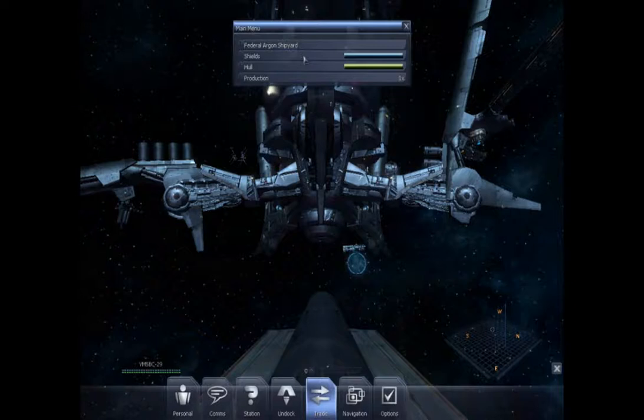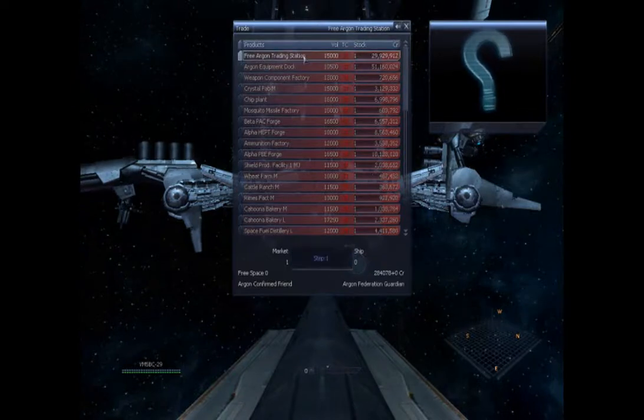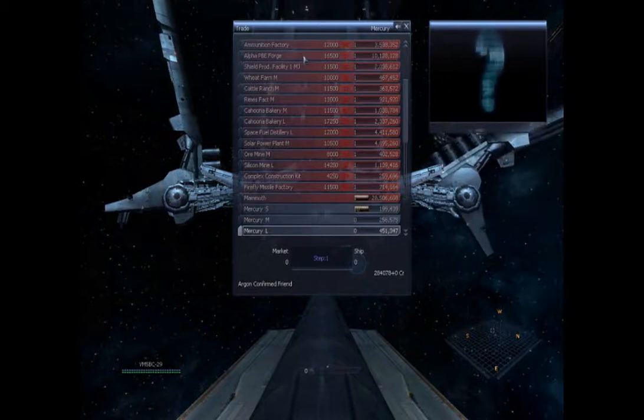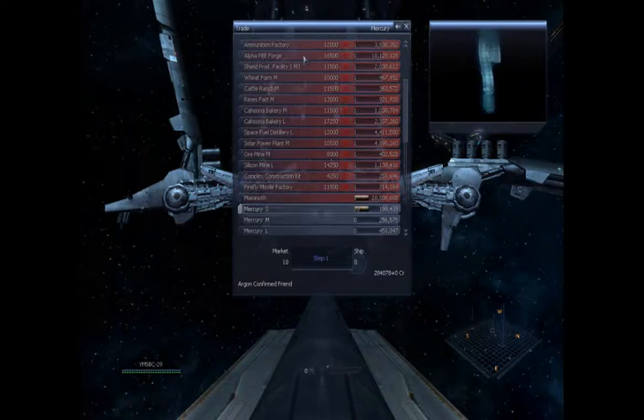So we're going to end up selling the Buster first and buying a Mercury. The Buster is worth quite a bit more — as you can see it's 281,000 credits — which is more than enough to buy a Mercury. There we go, we sold the Buster and we'll buy ourselves a Mercury.